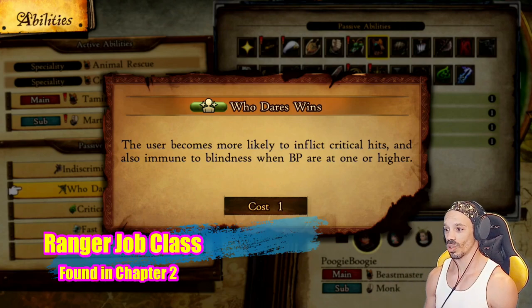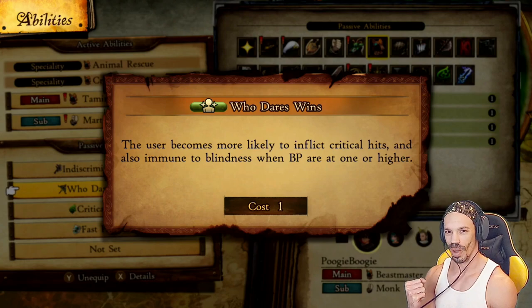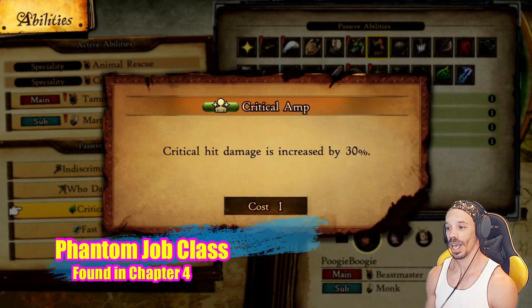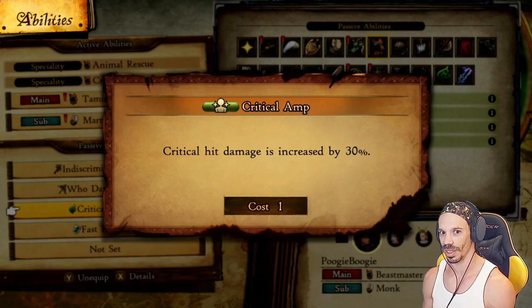Next we have Ranger's Who Dares Wins — the user becomes more likely to inflict critical hits and is also immune to blindness when BP is at one or higher. Those critical hits are necessary to deliver maximum damage on bosses. Next we have Phantom's Critical Amp, which increases critical hit damage by 30%, again improving on that critical hit damage.